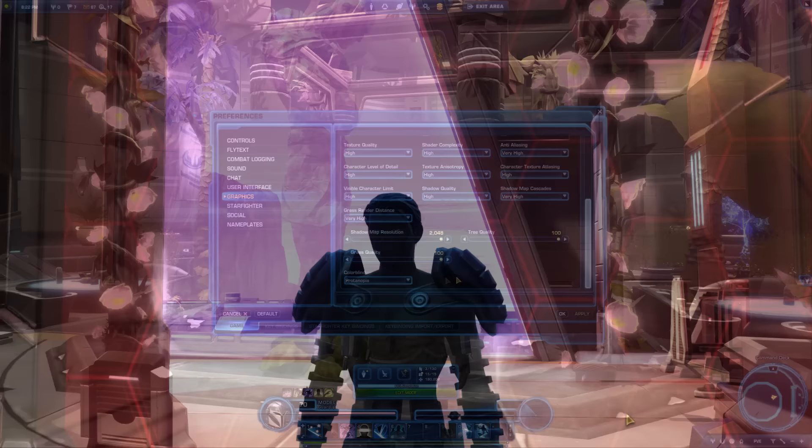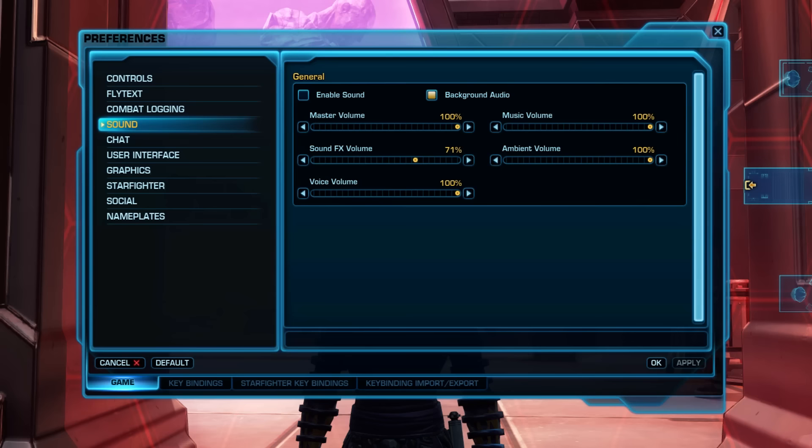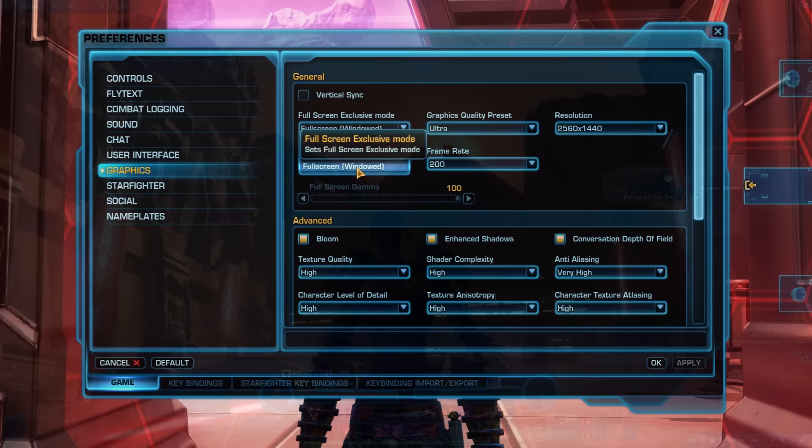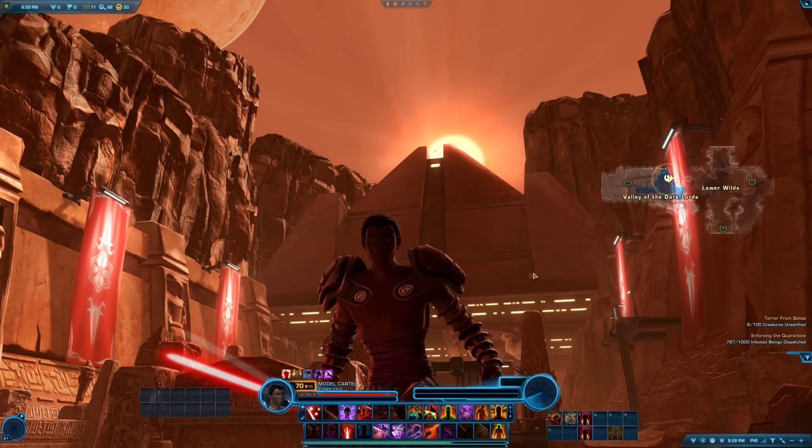Tips 109–111: If you like tabbing out of the game, go to Escape → Preferences and set the game to Full Screen Windowed in the dropdown on the Graphics tab so you don't have to reload every time you tab out. To completely hide your interface for immersion or screenshots, press Alt-Z. Press Alt-Z again to bring it back. If your interface is broken or didn't load fully, press Ctrl-U and then Ctrl-U again to reload it.